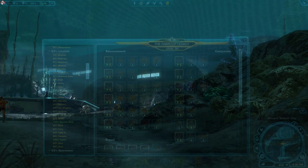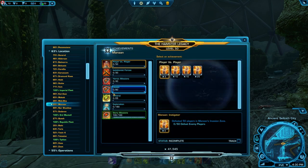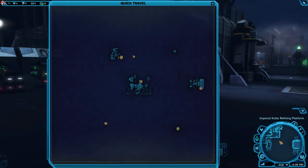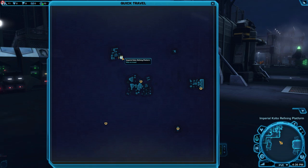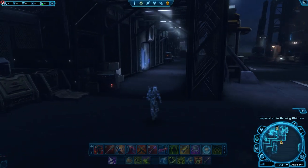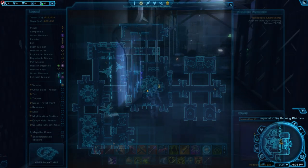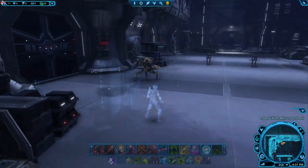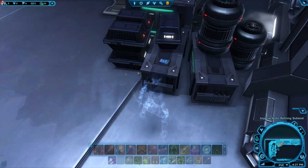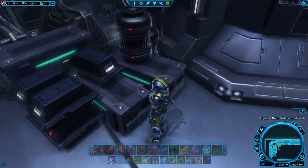The most obvious non-hidden achievement is the Manaan Sightseer achievement, which sends you looking for 7 different things. The first is the Fighter's Memoir, a data pad found on the Imperial Colto Refining Platform — the big platforms out on the open water. Head into the elevator in the very center of the map, and once you go down, the blue data pad is hidden in the western portion of the sub-level map.